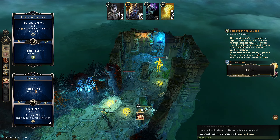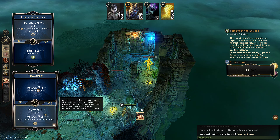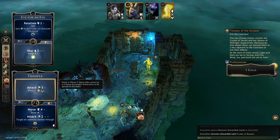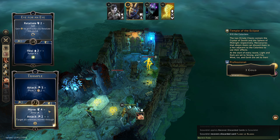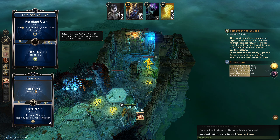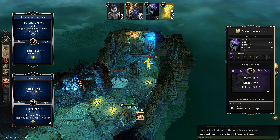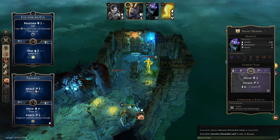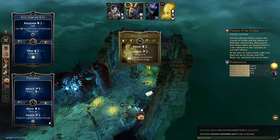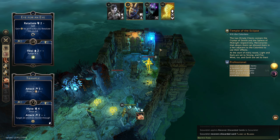And end our turn. Now we are still going to do this I think. We could do a standard move two that would get us to here, and then we could attack with piercing here. They're going to move two and attack for seven, move one attack for two at a range of four, target all enemies within range.